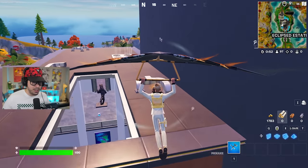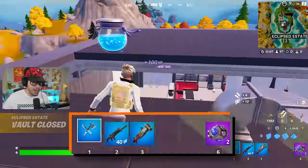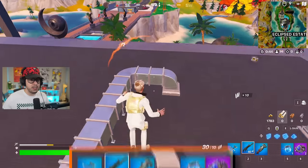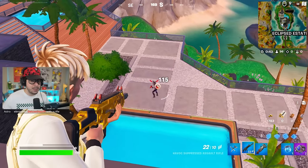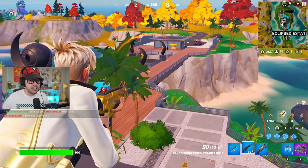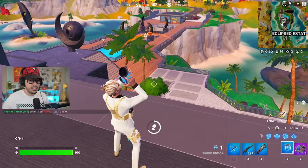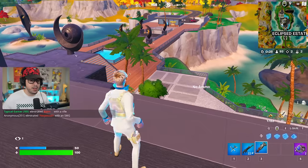I know that heist bags have great utility, but what do they have weapons-wise? Over here it looks like we have a blue Happy KAR. Somebody's landing really close — bad spot to land. Let's heal up.